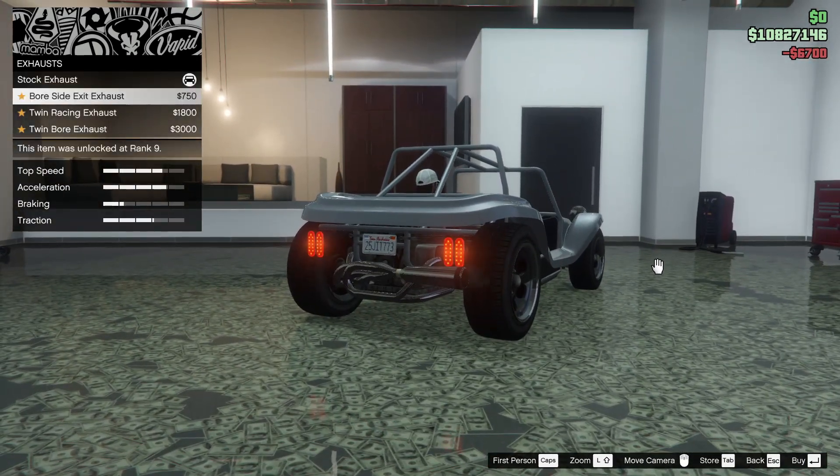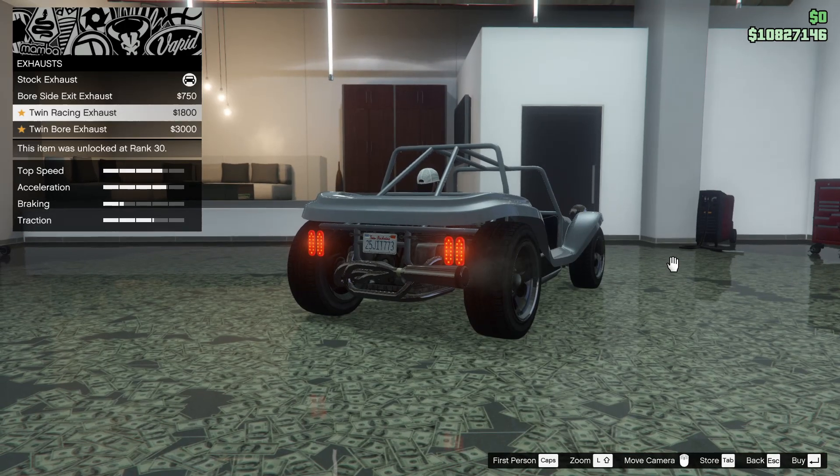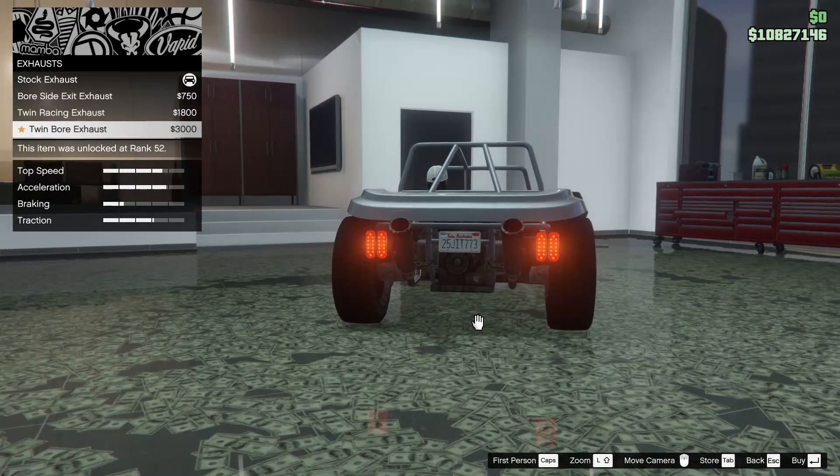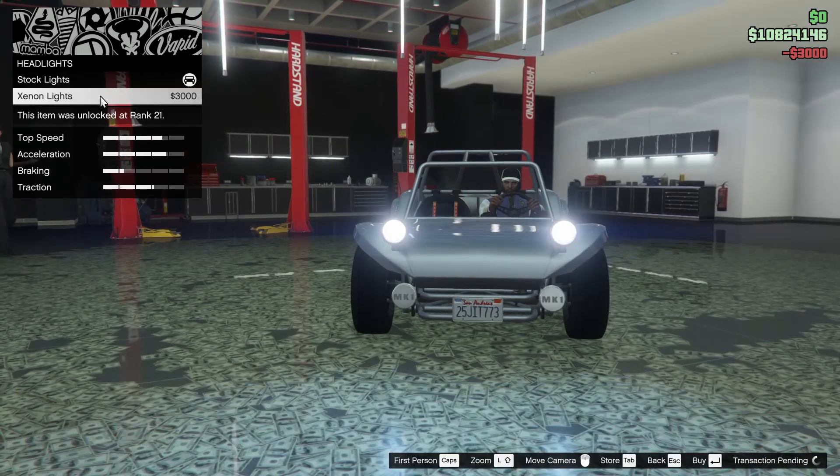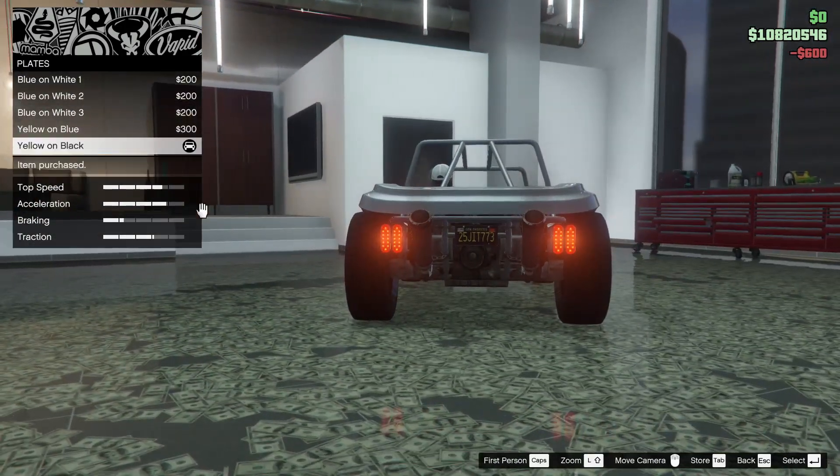For the exhaust, you can do a four-side exit exhaust, a twin racing exhaust, or a twin bore exhaust — let's go with the twin bore, why not. For the headlights we're going xenon, and for the plate, yellow and black of course.